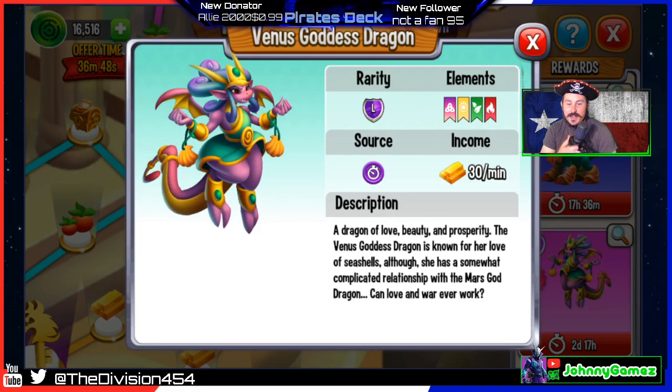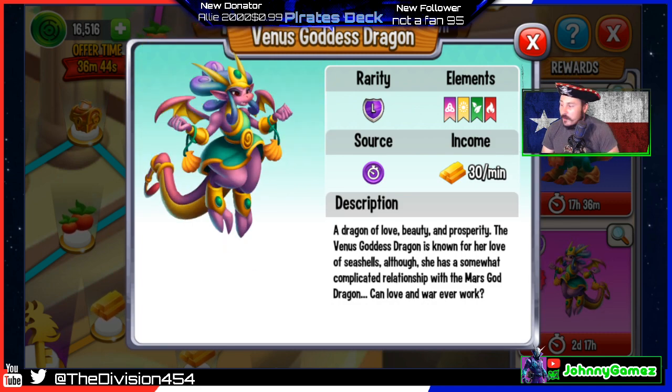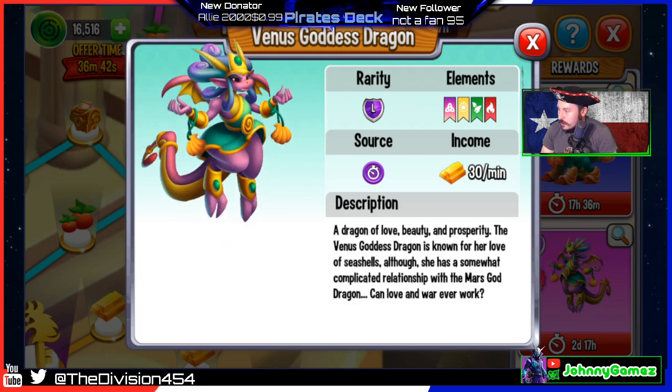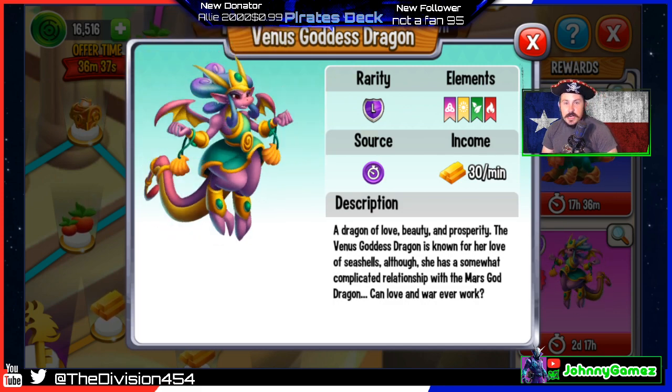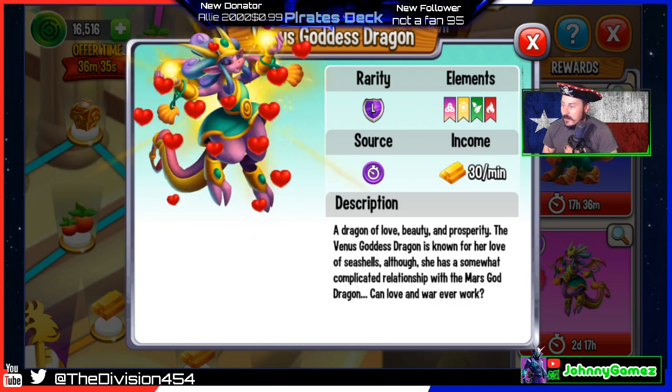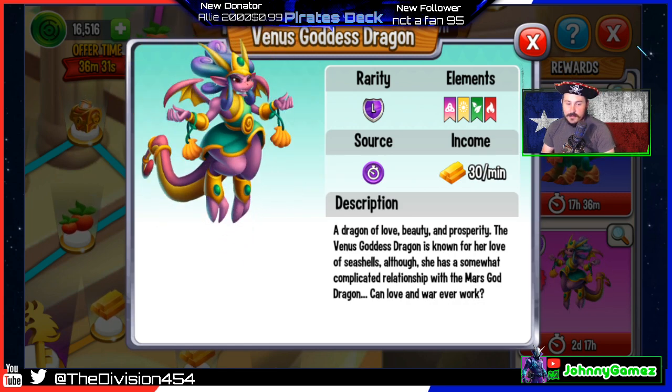Ahoy everybody and welcome back. Sorry I've been away, I've been kind of busy outside of YouTube, but I'm here to make a new video on Dragon City. Venus Goddess Dragon just came out on the Island of Gods event. I've been saving up my coins the whole event, so right now I have 16,516.